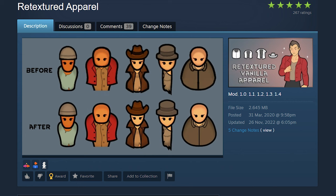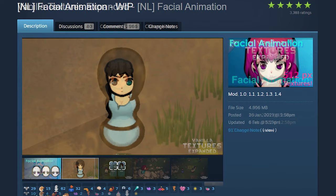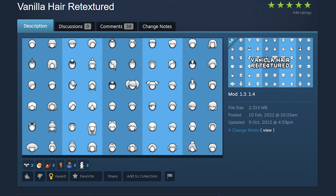But if you like your colonists' clothes, use Retextured Apparel. For their cute faces, Enel Facial Animation adds a lot of personality to their faces. And if you don't like the anime look, you can use Vanilla Textures Expanded or Faces of the Rim.